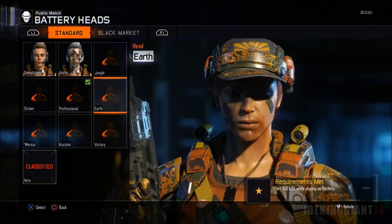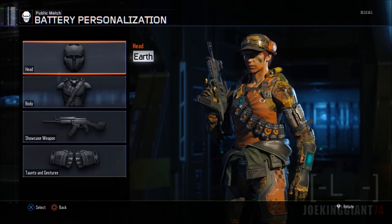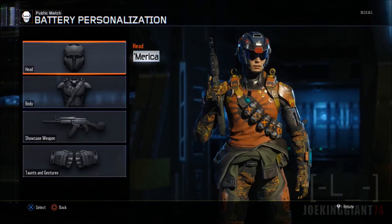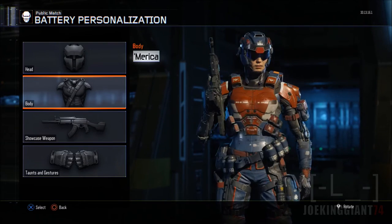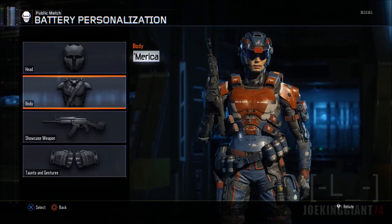Next one is Earth — she's a little bit more tan, which I don't like because it doesn't really go with the red hair. That's why I rarely choose this head. Moving on to America, which is actually named America — I believe it's because it's red and blue, and it has a little bit of a wire chest plate. Not bad.